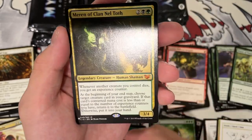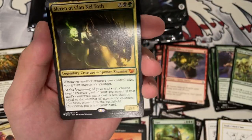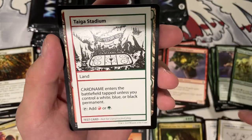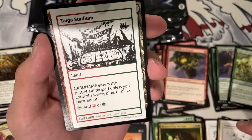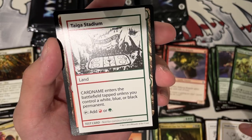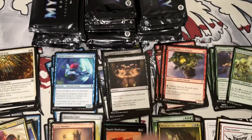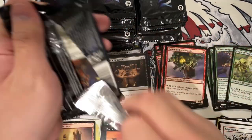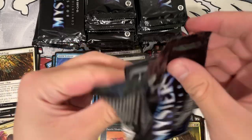Dauthi Mind Ripper — it's like a ninja. If it's attacking and unblocked, you can sac it and then the other player has to discard three. And our rare — Marin of Clan Nowtoth. I love this card, it's so fun. It's super hated in Commander. Ooh, Taiga Stadium. So far we're probably like $100 — or maybe like 60 or so.